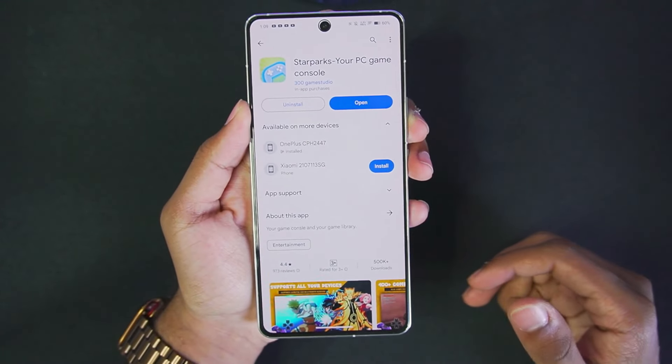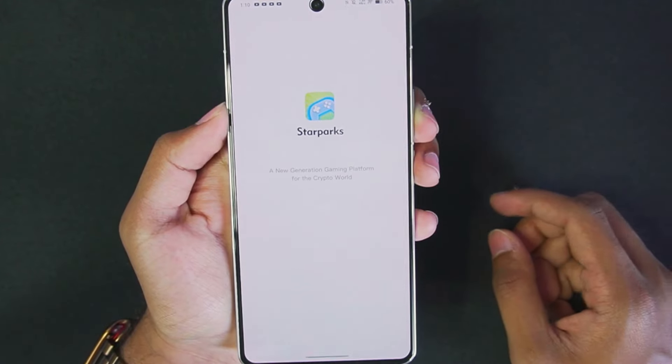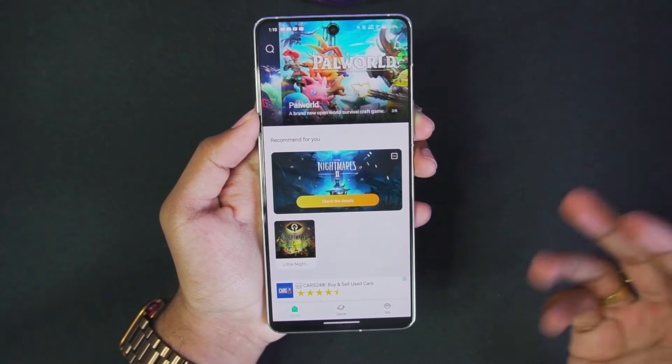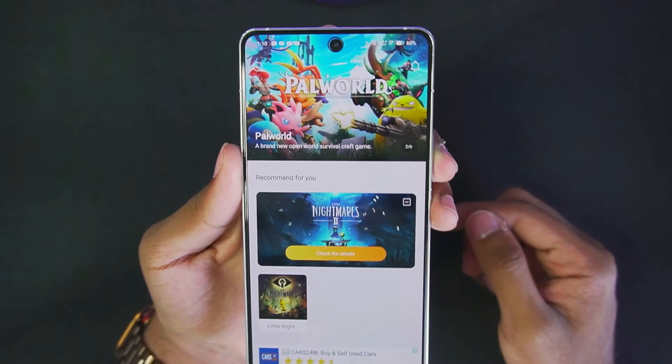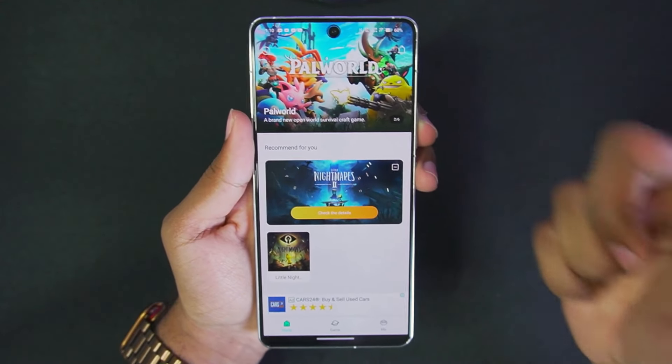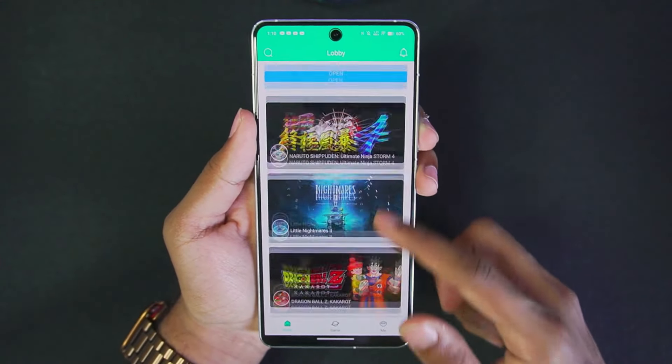Once this has been added to your Android device, you simply have to open it, then tap on Agree and Continue. Tap on Don't Allow and there we go — Starparks has successfully started, and immediately you will see PAL World in the cover games. Through Starparks Cloud Gaming you can easily stream PAL World onto your Android devices.